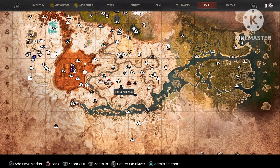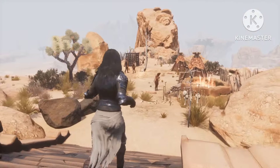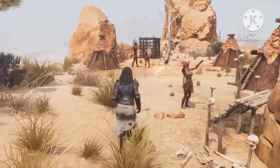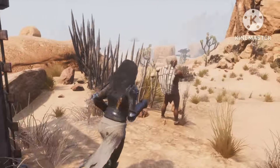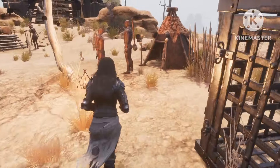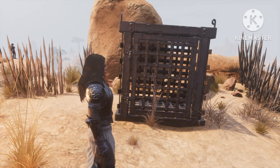Now for the next one, this is the Cursed Way right over here. Once again, another small village with only a few thralls to take care of. Pretty easy to come and get this early game. At the moment it's empty but normally you will find the thrall in there, with the jailer right in front of the cage. Super easy.